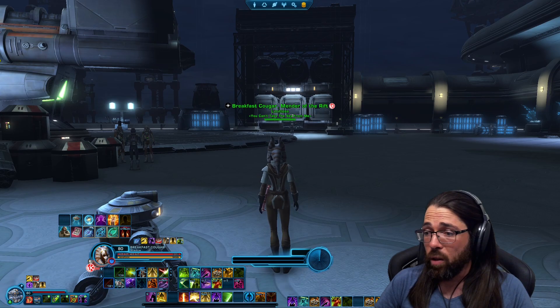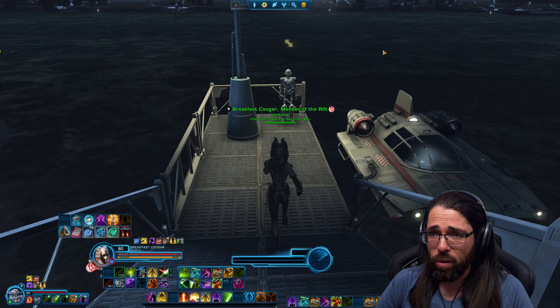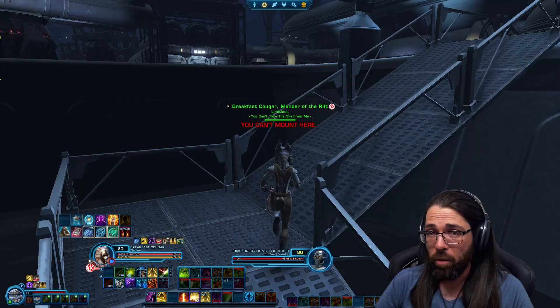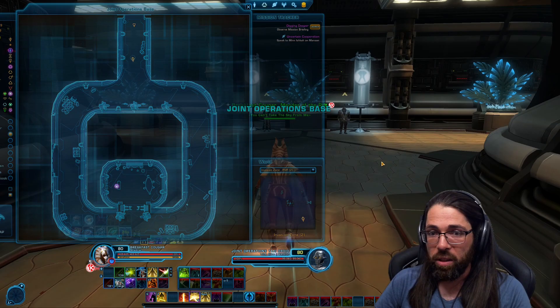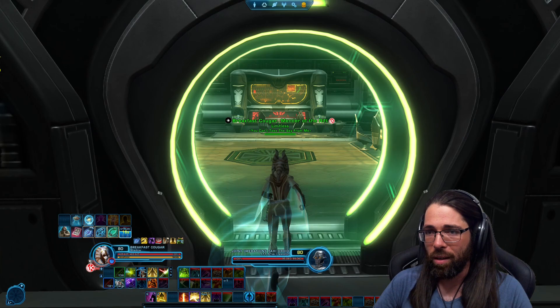I've loaded up the Manaan landing area and as you can see there is a general terminal to pick up all of the different heroic, weekly, and daily missions available to us. There's also a taxi called the Joint Operations Taxi which will allow you to travel to different areas within Manaan. There's a little bit more to explore than before, and I'm being asked to go inside this room here to speak to somebody to progress the story — this will be the wrapper quest that gives you more context and story related to doing the daily area on Manaan.